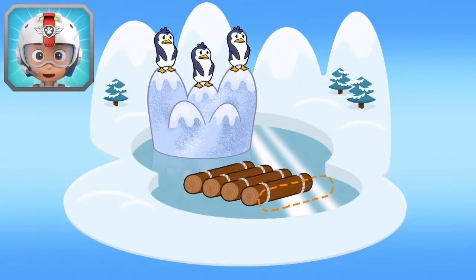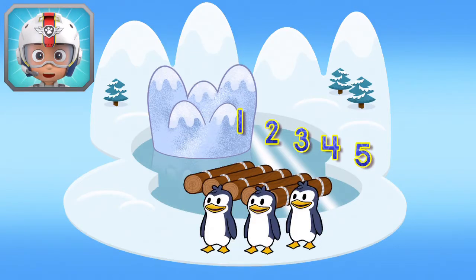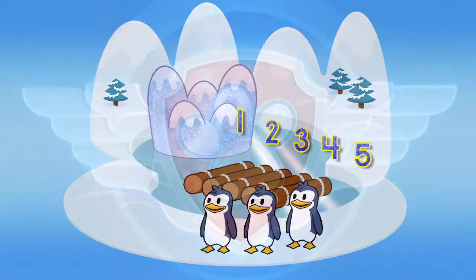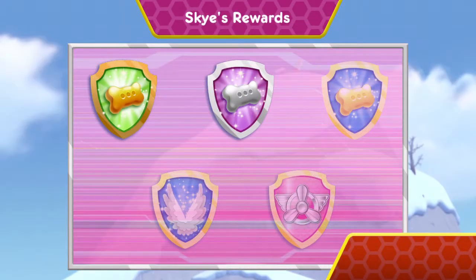Now Skye has one, two, three, four, five logs! Nice work! You've found all the logs to help Zuma build a raft for the penguins! Nice flying! You earned a new reward! You performed all the special moves! You found all of the logs to help Rocky build his raft!